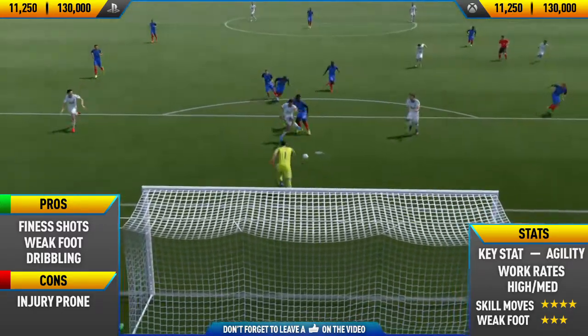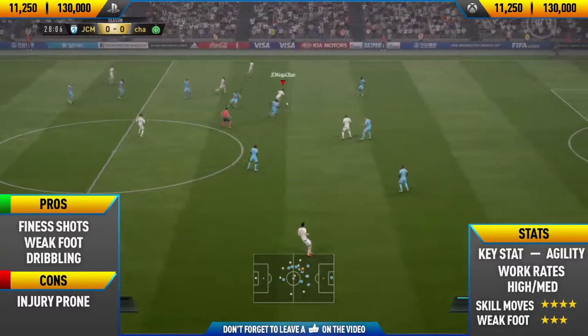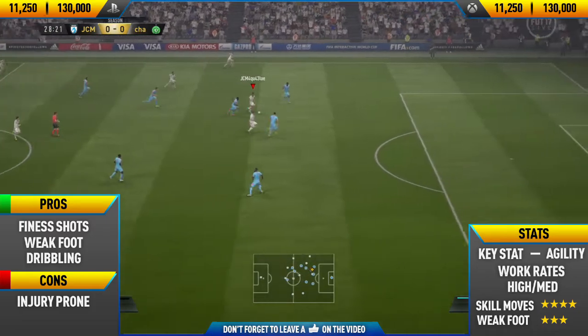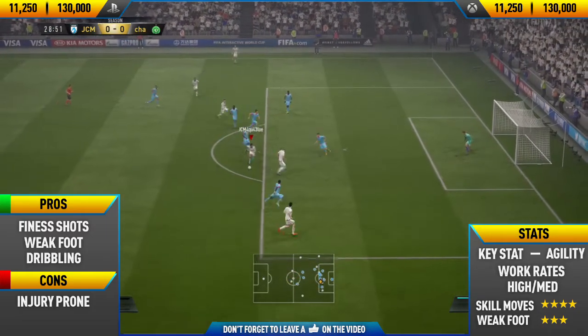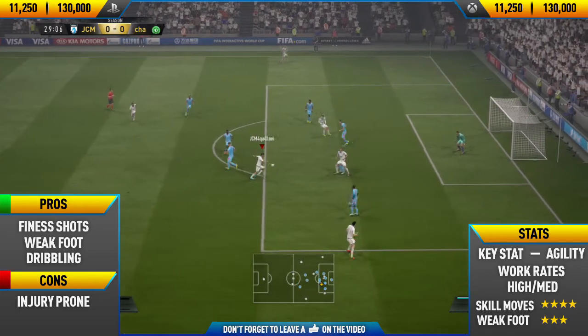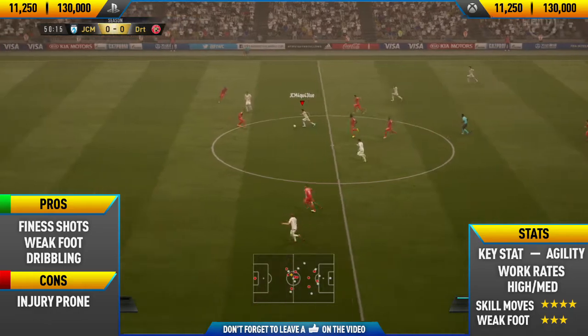The only con I could find is that he's very injury prone. Even though he has decent physical stats for a silver card — around 75 physical — in-game it doesn't seem that strong. He seems to get pushed off the ball quite a lot and also goes down and gets injured quite a lot. That's the only con you really need to look out for.